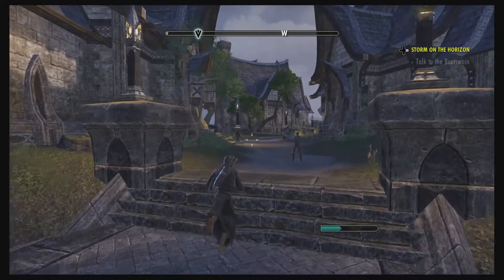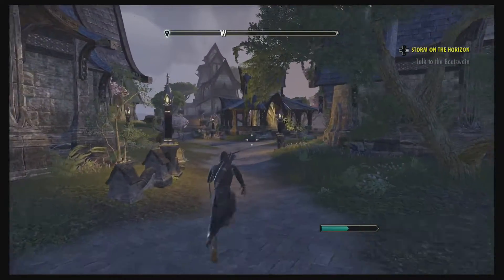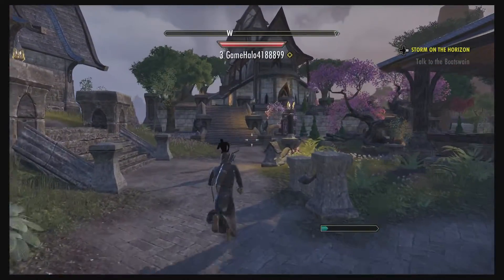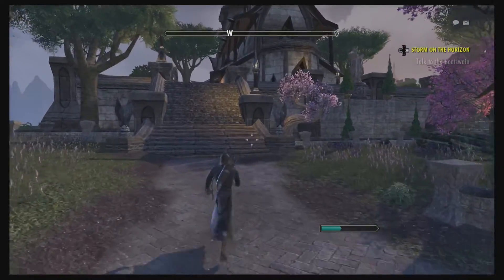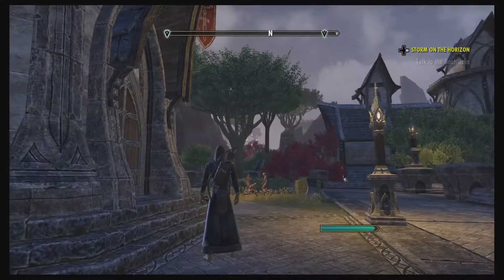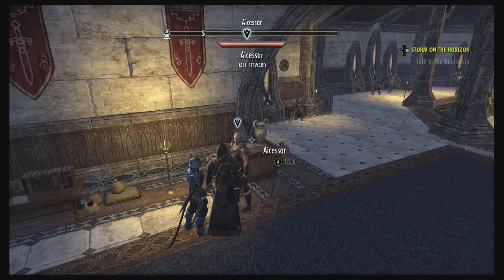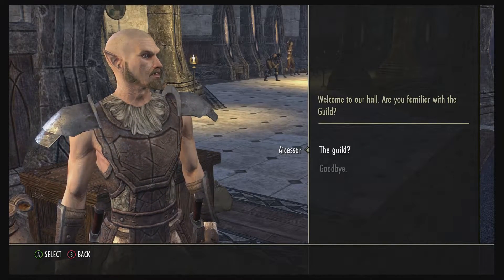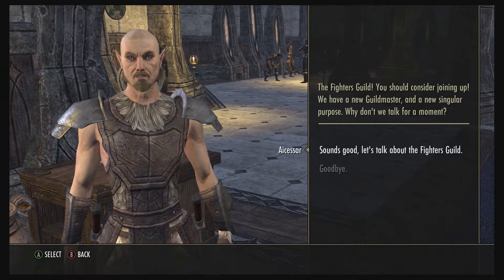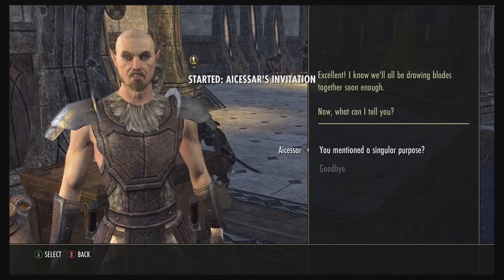One thing I'm going to do is join the Fighters Guild and the Mages Guild straight away, so I can start getting their skill lines. Whenever I find lore books I'll gain experience there too. When the dark anchors drop, I'll get experience from the Fighters Guild skill line. So first we'll head into the Fighters Guild. The guild member welcomes us and mentions they have a new guild master and a new singular purpose, asking if we'd like to talk for a moment.